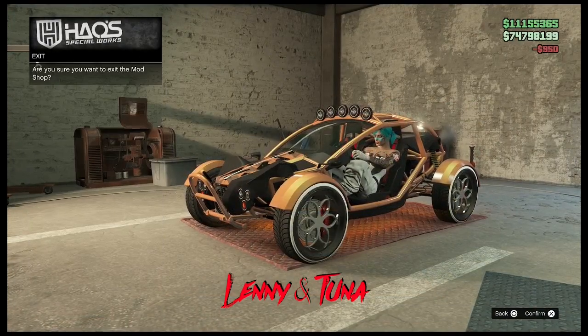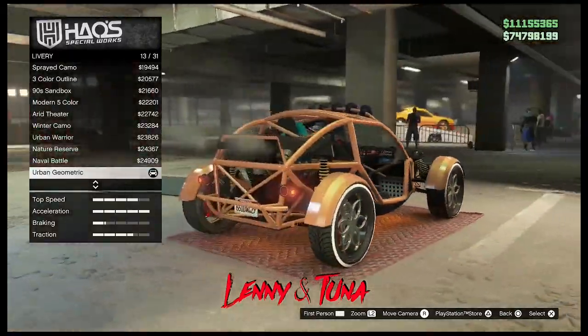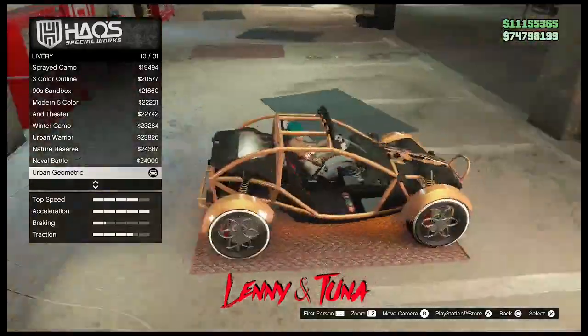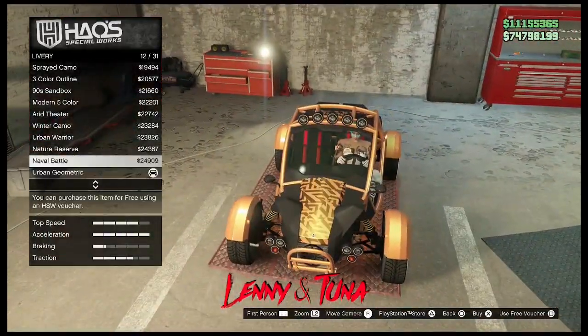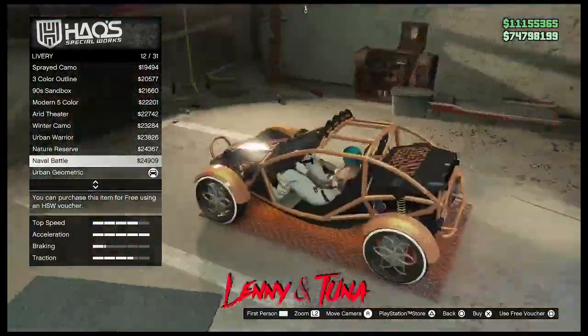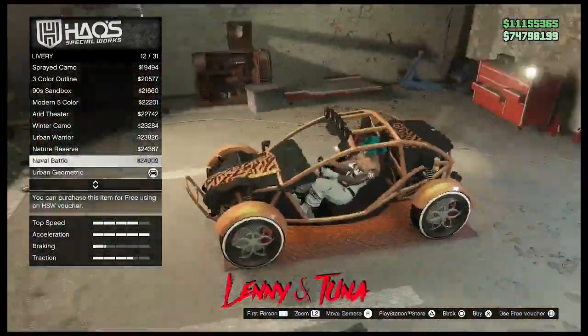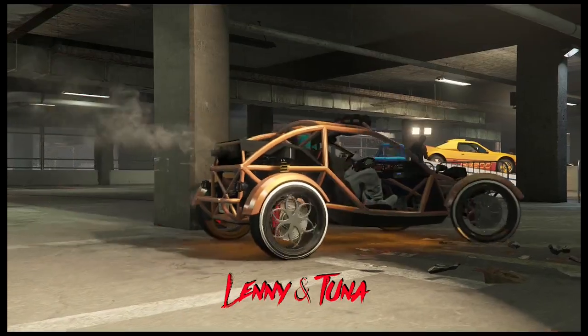Here we are with the Vagrant, and all I'm going to do is go down to livery 13 — the Urban Geometric — and that one, once merged to the Torridor, will give you the Mark 2 or War livery. So if you simply just want to merge a basic version of this Vagrant with livery 13 over to a Torridor, you will get the livery applied to the vehicle.